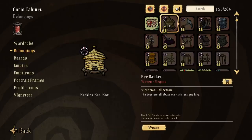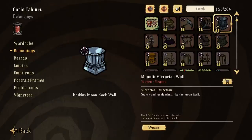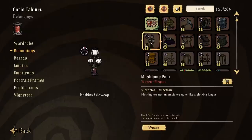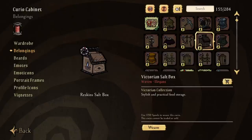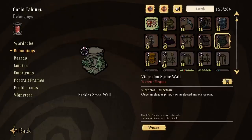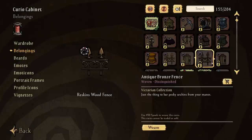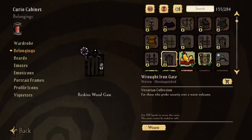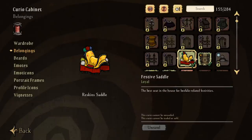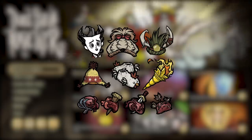With every update of this kind we always get a bunch of new skins, and the year of the beefalo is no exception. Instead of a new skin set, the Victorian collection has been expanded to include a range of new belongings, including walls, fences, and a variety of cooking instruments with a notably steampunk aesthetic, which I absolutely adore. I'll definitely be saving up some spools for these. All players also get a couple of free re-skins — the festive saddle and a lovely chest — just for logging into the game.